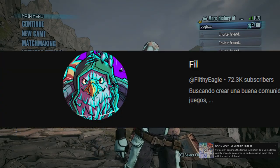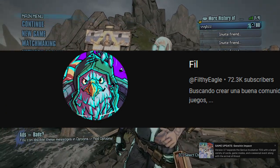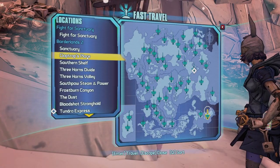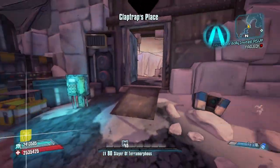Before the video starts, I want to give thanks to FilthyEagle for discovering this glitch, and thanks to Jolts as well for showcasing it. Now for the video. I've spent about 2 hours trying to run from Kloptrap's place to Hero's path. Here's my best attempt.